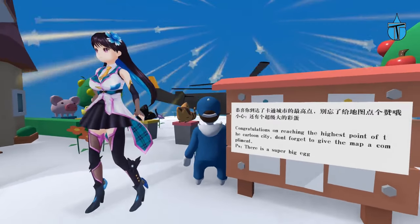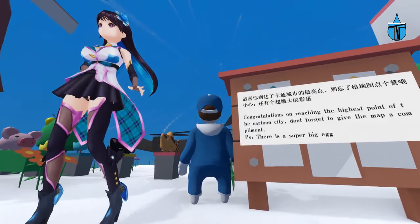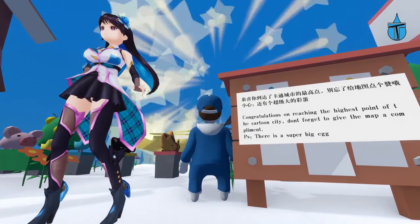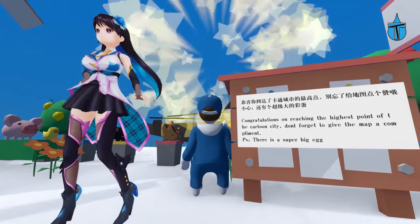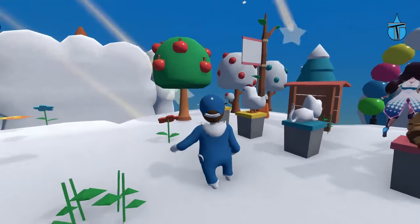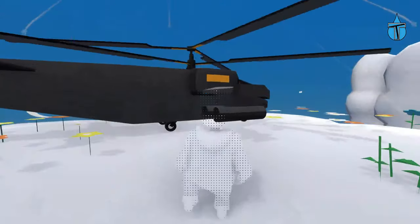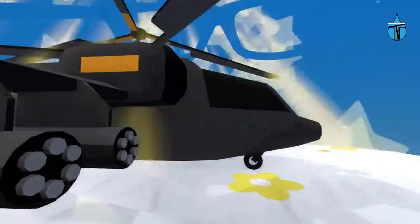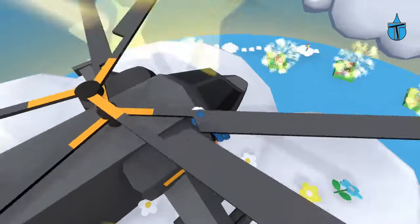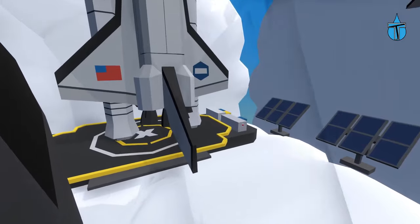Congratulations on reaching the highest point of the cartoon city. Don't forget to give the map a compliment. P.S. there is a super big egg. Is the super big egg over there? Is there anything else we have to do here, or can we just grab onto the helicopter? That's taken us across — there's not too much to do by the looks of it. We're going in the cloud. Oh okay, now there's a space rocket — what is going on?